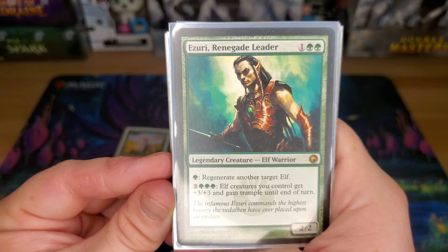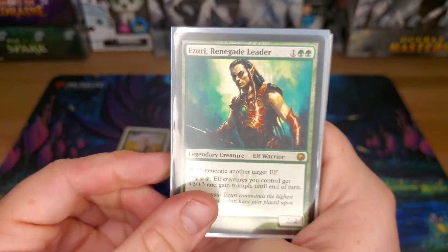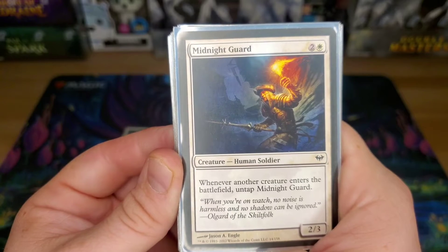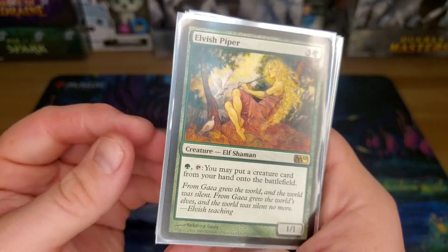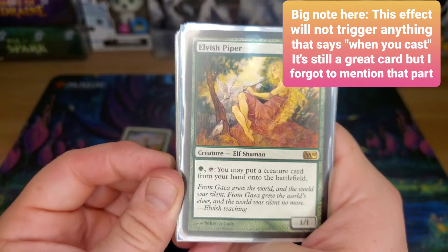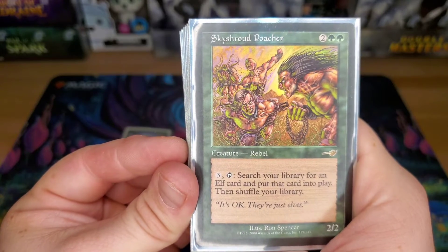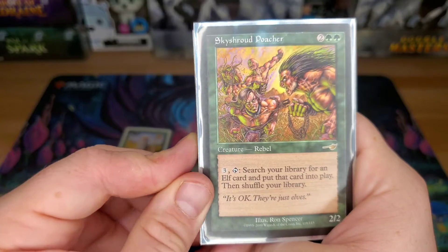Azusa Renegade Leader — if I don't have Yavimaya Hollow, I can pay one green to regenerate an elf. And then I can pay five to give all my elves +3/+3 and trample until end of turn. Midnight Guard — whenever another creature enters the battlefield, you untap Midnight Guard, which will combo with an enchantment later called Presence of Gond to make infinite elf tokens. Elvish Piper — it's a 1/1 so it's easy to deal with, but you can pay one and tap it to put a creature card from your hand onto the battlefield. We run some big nasty creatures, so that gets abused. Skyshriek Poacher is basically another way to get whatever elf you need and put it directly into play, on a 2/2 body for four.